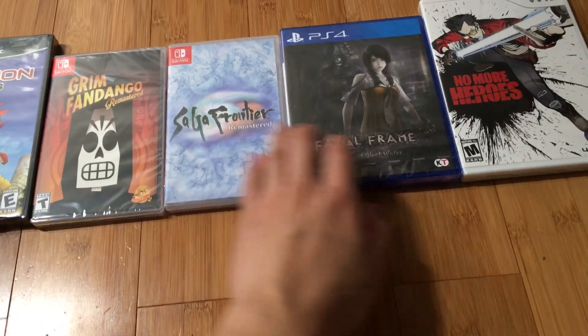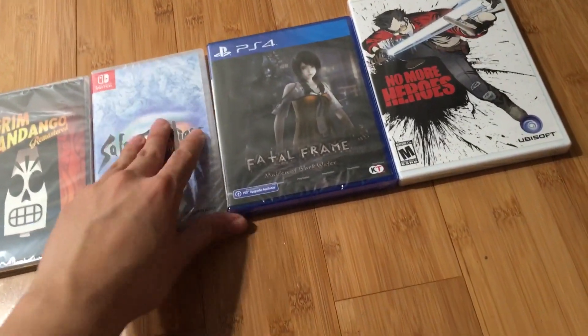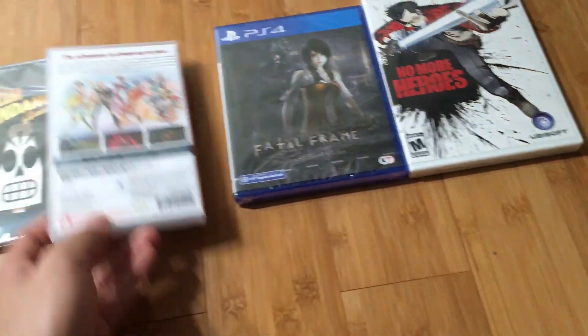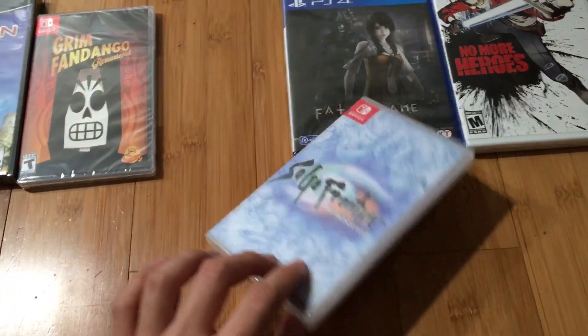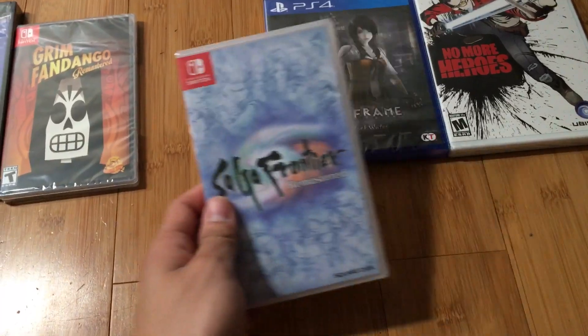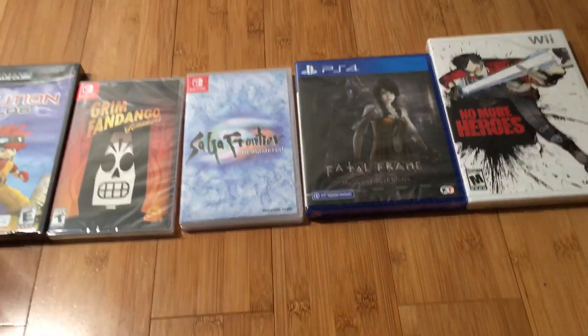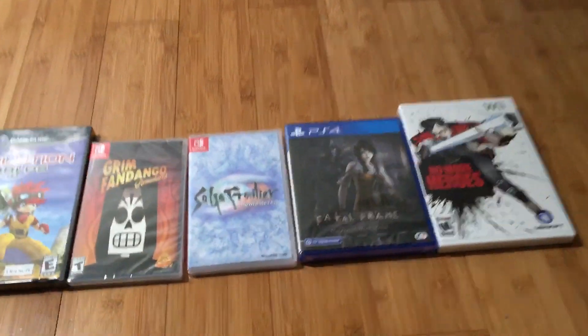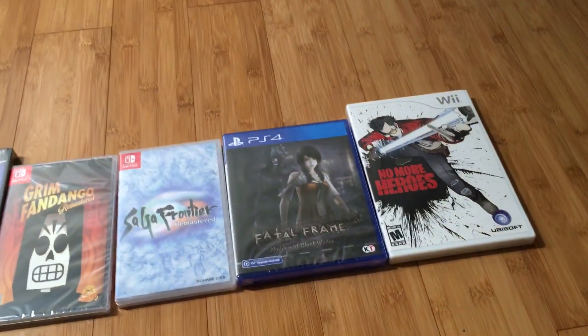From the Edmonds location, I managed to get Saga Frontier Remaster, Fatal Frame Made in Blackwater, and No More Heroes. Just so you know, there's a PS1 version of Fatal Frame, but this version is actually the remastered edition, so I got it to complete the Switch collection.